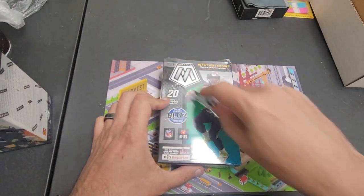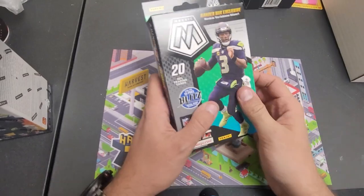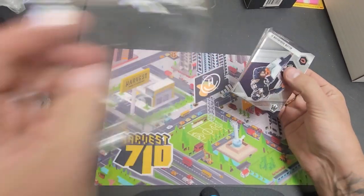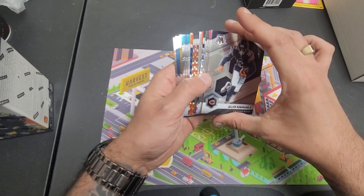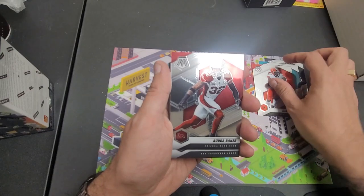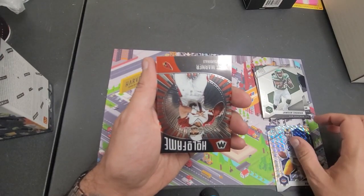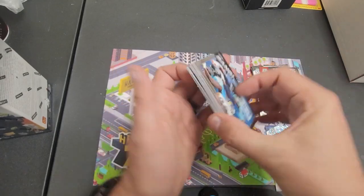Have you guys opened this stuff before? How do you like it? I hear the hangers are doing really good. Real fire — can we get a honeycomb right off the bat? We got Allen Robinson, Mark Brunel, Jarvis Landry, Budda Baker, Fred Warner, Cam Newton, Jamison Crowder, Mosaic Kurt Warner — that's not too bad.